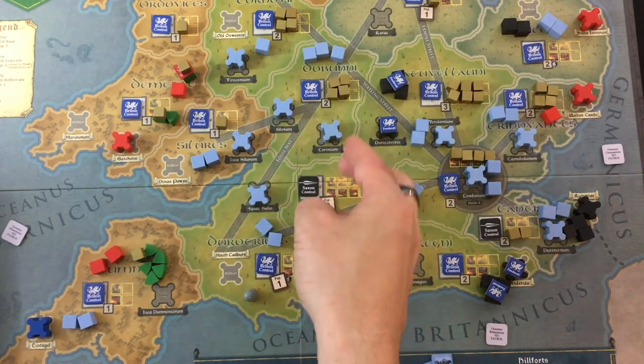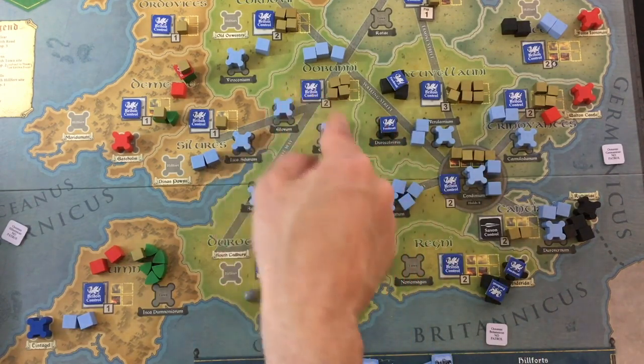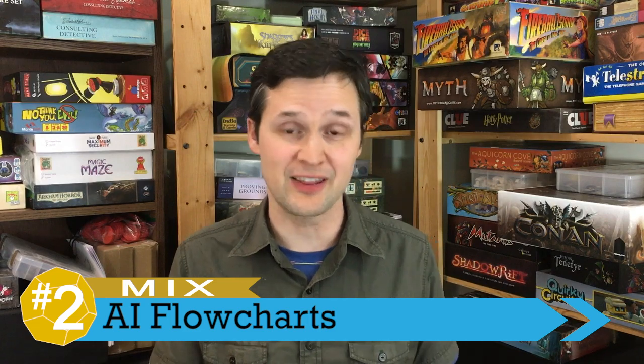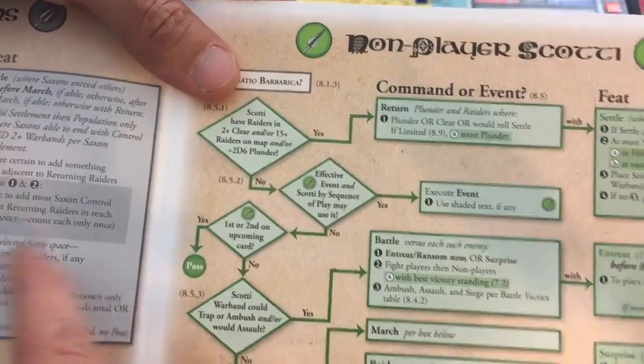It really feels like you're living and creating history, and it can be really exciting. But we're back to a mix with number two, and that could be super important for you if you're planning to play this solo — and that's how the AI is run. On the positive side, the AI is generally really intelligent and uses both the event cards and their available actions in smart ways. I also like how for the AI they added a small amount of dice rolling that will send them down different paths on their flowchart.